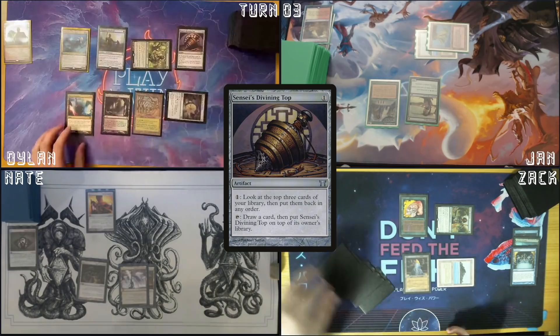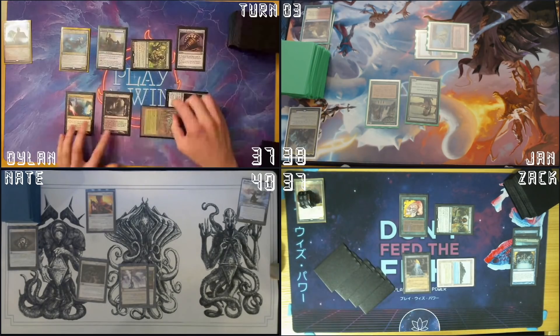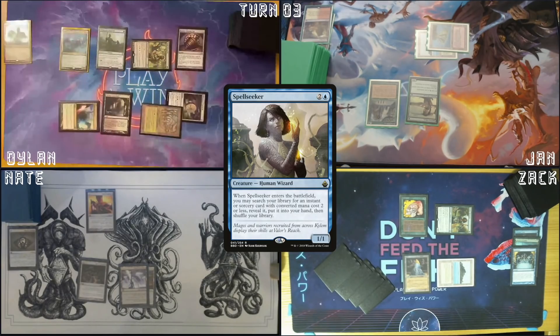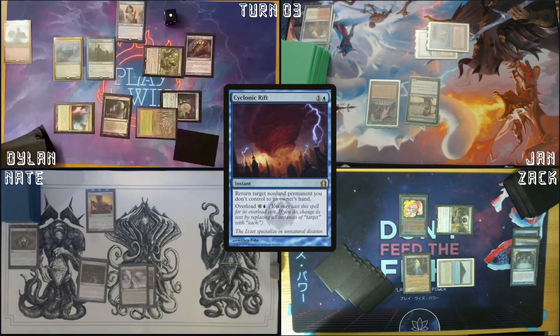Since he's Divining God — tap Gaea's Cradle for three green mana, Mana Confluence for one blue. Cast a Spellseeker with one green floating. I need to get Cyclonic Rift.